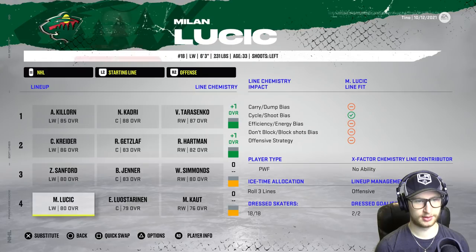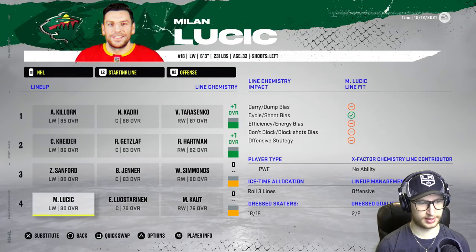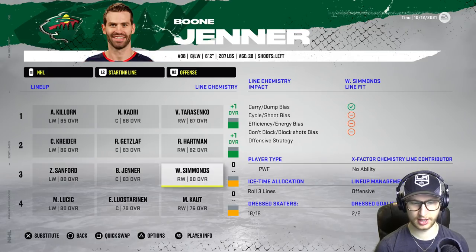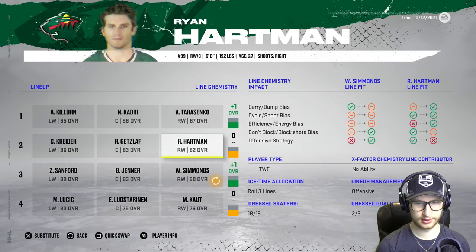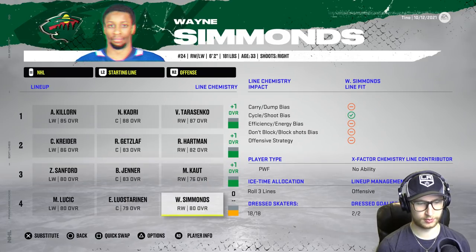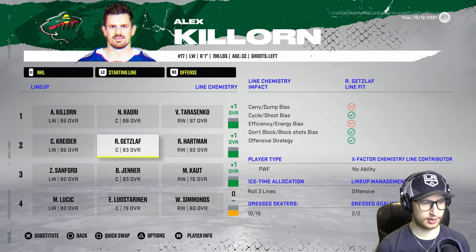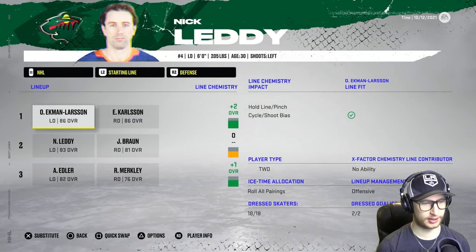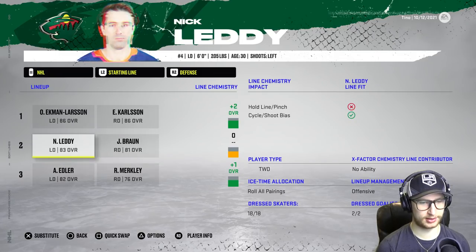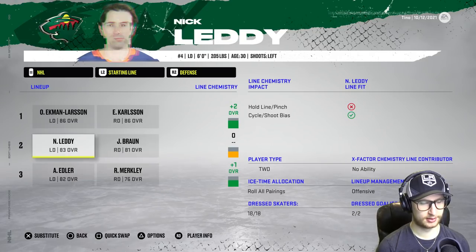Offensively we're good. These all look like players I drafted, so I think we're mint in that regard. Boone Jenner just designed for that third line. Wayne Simmons — not so much, but I think he fits kind of good on the second line. I prefer Hartman to be there though. Whoa — move Wayne down and try this guy up here with a plus one, doesn't hurt. Let's go to defense — any abilities? No, we're good. Plus two with EK and OEL, and then we have Braun and Letty with a zero, Merkley and Edler — oh, that's rough. Yeah, we'll leave it like that.